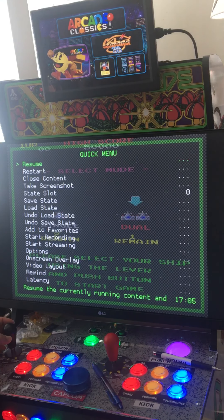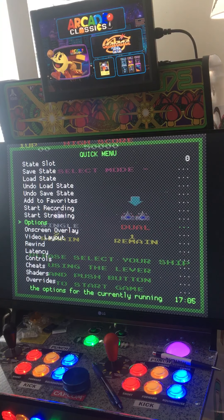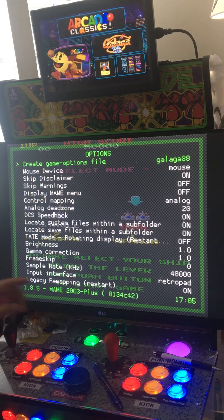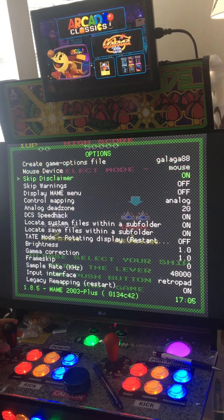The joystick doesn't work — neither one. I need to go to Select and X to get to the quick menu option. Now it's full screen, you can see everything. Press A — it's already mapped to RetroP ad so you don't have to do anything for that part.